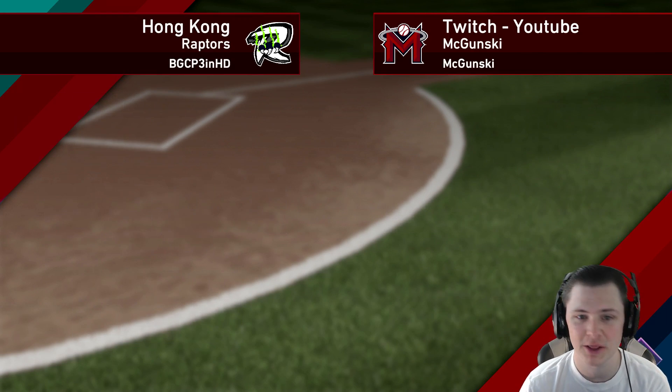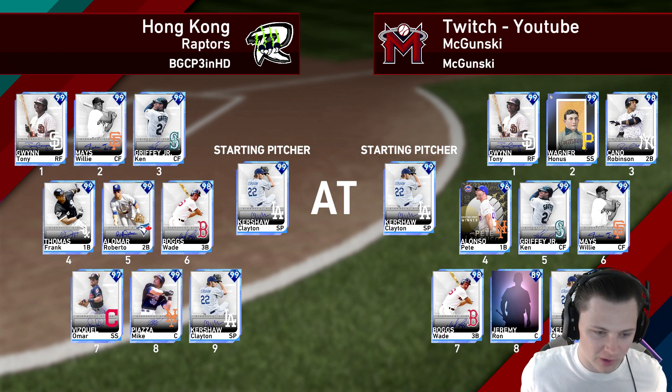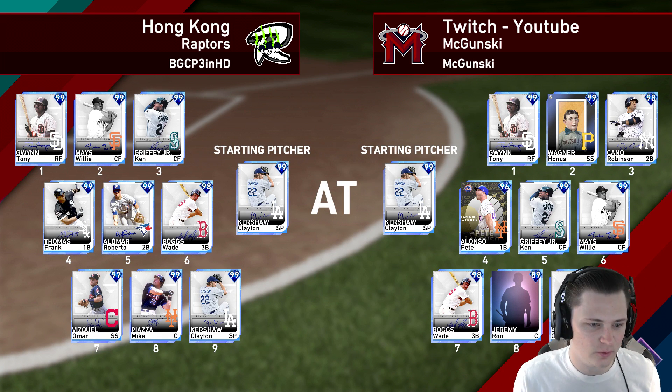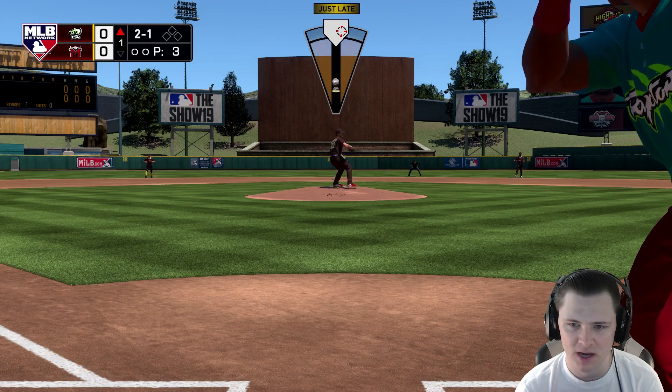Our opponent today is BGCP3NHD. We both got Kershaw on the mound. He's got Tony Gwynn, Willie Mays, Ken Griffey, Frank Thomas, Alomar, Boggs, and Piazza hitting eighth. He's got himself a good team. Let me know if you'd also like me to debut Piazza - I haven't heard that many great things about him but you never know, I am sometimes a contrarian and like some weird cards.